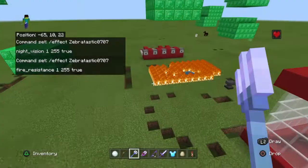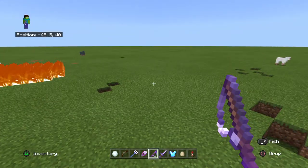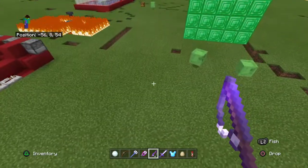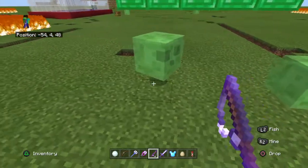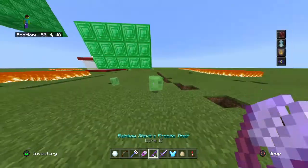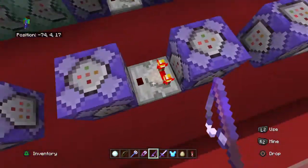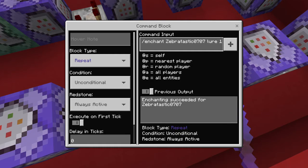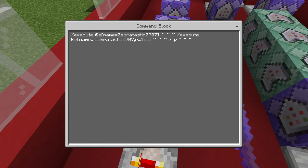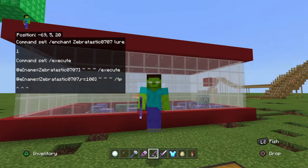Now the next one is freeze timer, just exactly like Sonic's freeze timer. But if you haven't watched that video, I will just do it right now. If you hold it, it will freeze them — just really cool. So how to do it is: you put slash enchant your name, lure 1, rest on comparator. And then you pull all of that and it will give you the freeze timer.